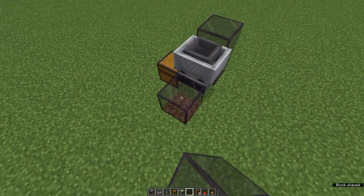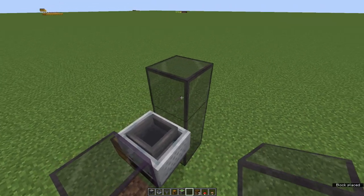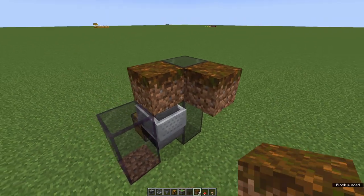When that's done, go ahead and place some building blocks either side of the hopper with minecart up to three high, and then place the podzol in these gaps here.